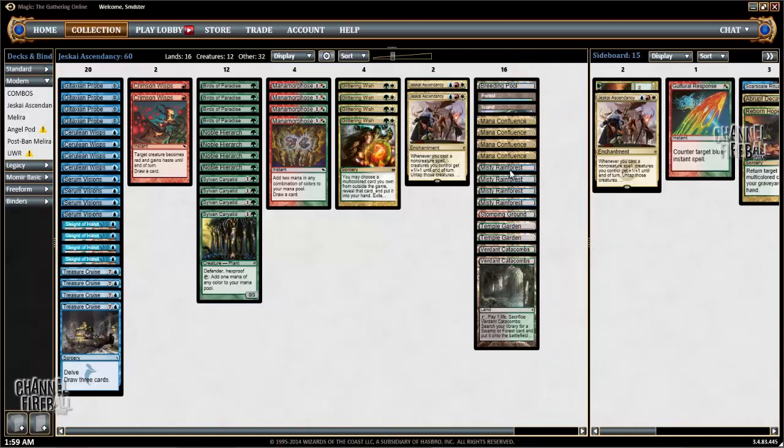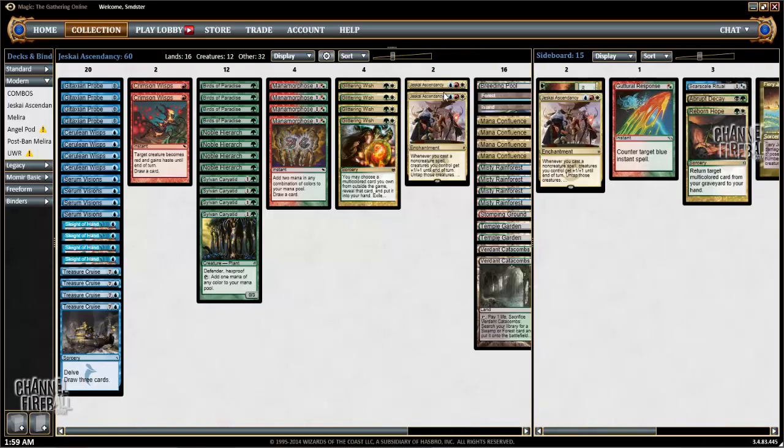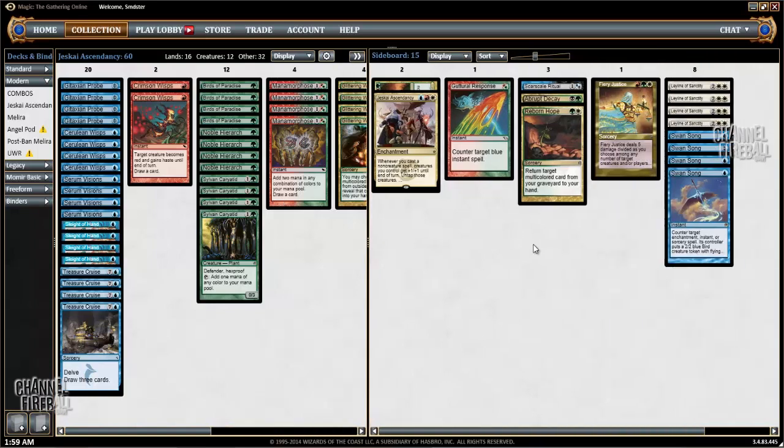The mana base is probably not perfect — it's a bunch of green fetches, green duals in all the colors we're playing, and Mana Confluence. Not sure if that's perfect, but it's a start. I'd be running four Ascendancies if I could find a fourth one, but because the set's not actually out yet, that's been a challenge. I have a second Crimson Wisp, so I think I'd cut that down to one to start. Also, I think there should be a Wear/Tear in the sideboard, but on Magic Online I noticed I was unable to Glittering Wish for Wear/Tear, which is not how it works, but seems to be how it works on MODO, so I didn't want to play it. Anyway, let's get to the games.